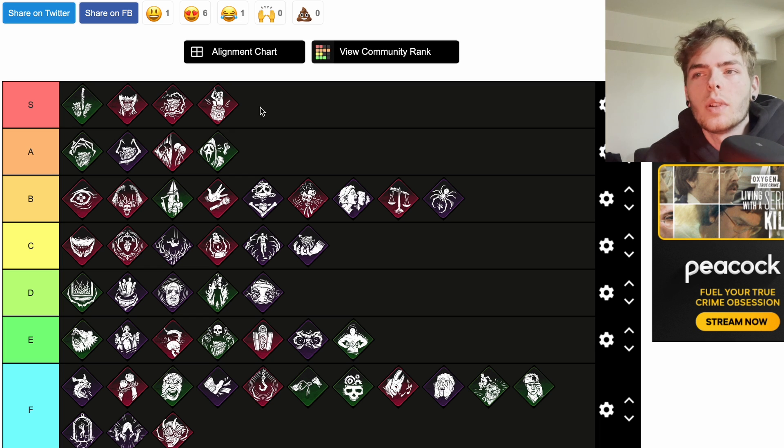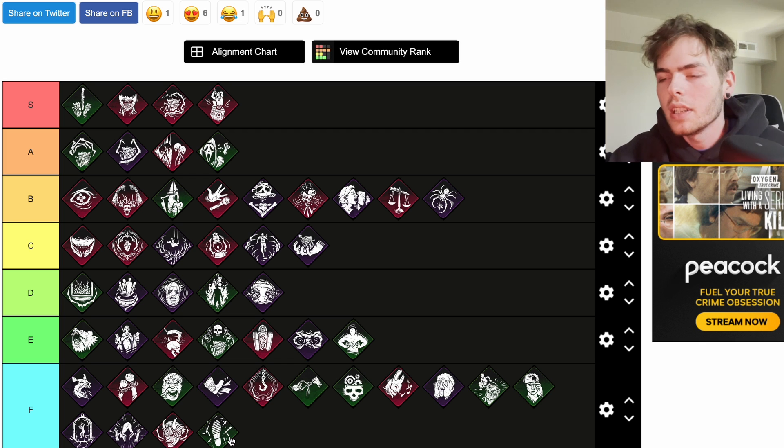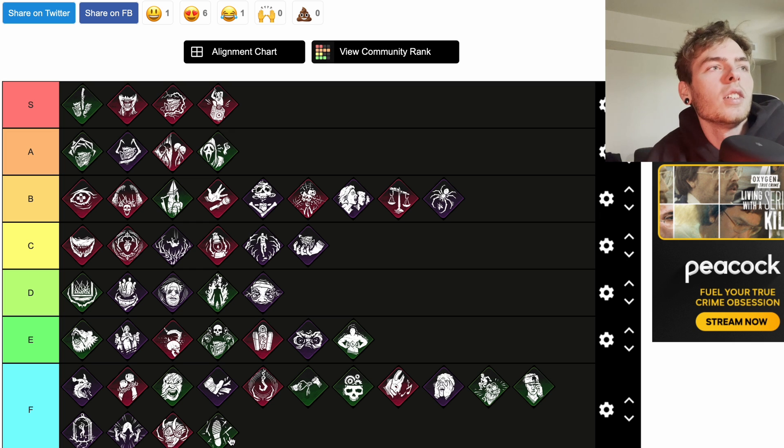Predator is a teachable Wraith perk. The scratch marks left behind by survivors spawn considerably closer together. I'll just throw that one down here — it's a terrible perk in every way. There are a lot of times you're across the map and you can see scratch marks on a tree 12 feet up for some reason. And then taking away the distance between marks makes tracking harder. That's worthless.